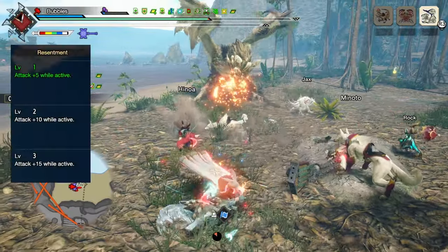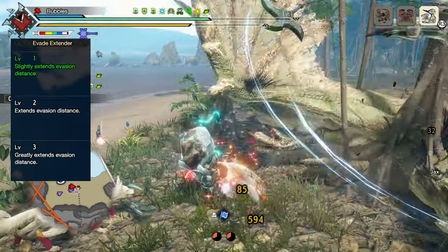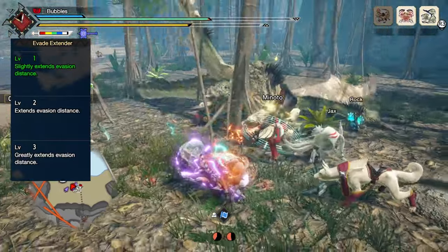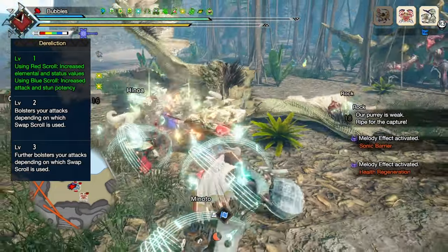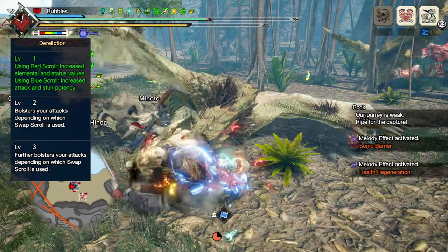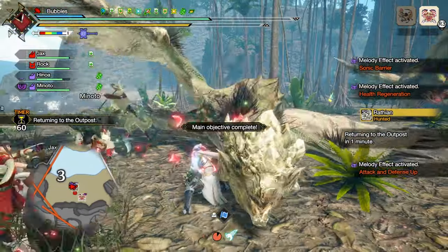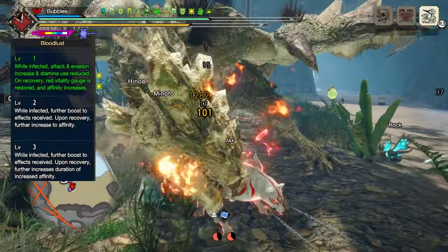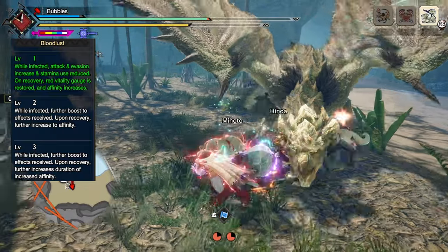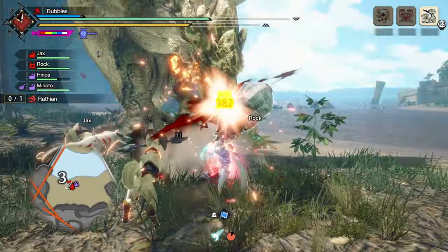Resentment at level 1 for 5 additional raw attack when we have health missing. Evade Extender at level 1 for a bit of comfort, making our rolls much better. Dereliction at level 1 to grant 25 raw attack and 5% extra stunning power once you get to 3 curios with the blue swap scroll active. Blood Lust at level 1 to grant 20% increased affinity when we overcome the affliction, or if you fail to overcome it, granting 10 raw attack instead.